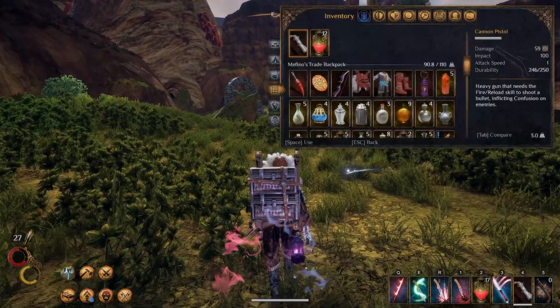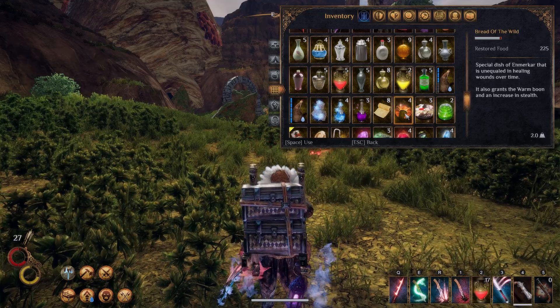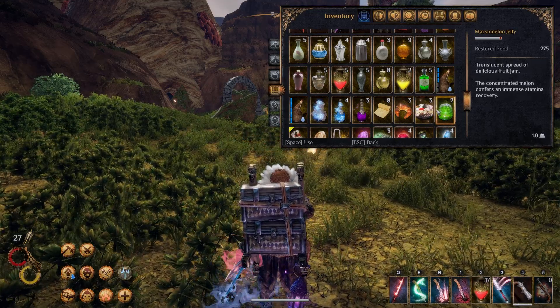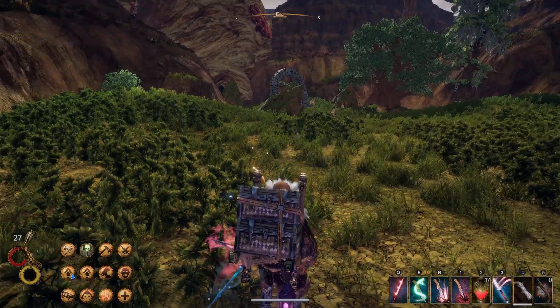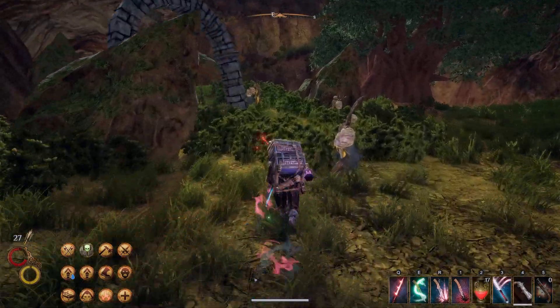They are so mean to me sometimes. Now let's see - Bread of the Wild is a nice one, also marshmallow jelly for full stamina regen. I have my water. Maybe the assassin's elixir - oh whatever, that was not a good choice. But let's go in.